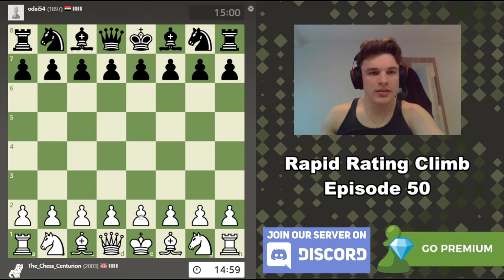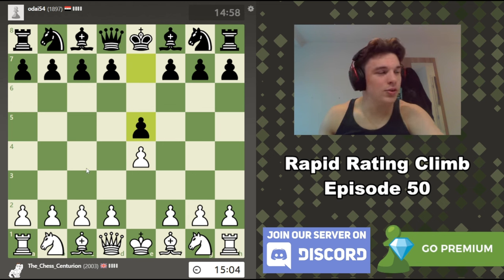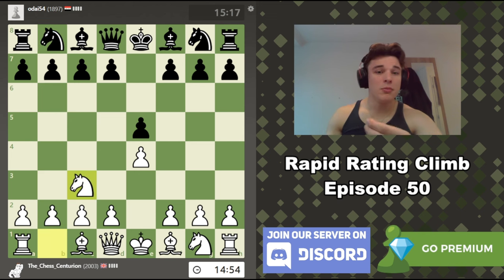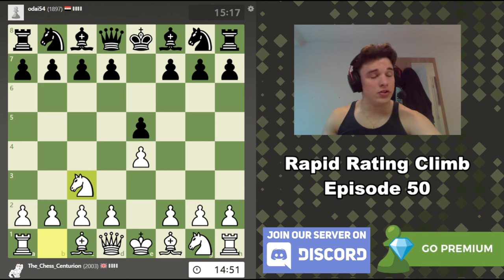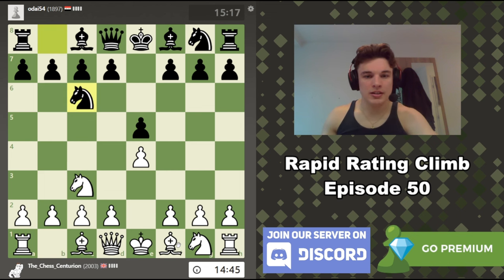We have the white pieces against O'Day 54 — I want to say that's the Syrian flag. My geography is still on point. We have e4 e5, so we're going to play the Vienna Game. This game will be linked to a playlist with all my Rapid Rating Climb episodes, and also every video on my channel which features the Vienna Game or the Vienna Gambit from this position onwards. My opponent goes Nc6, and the main line is Nf6. We're going to go Bc4.